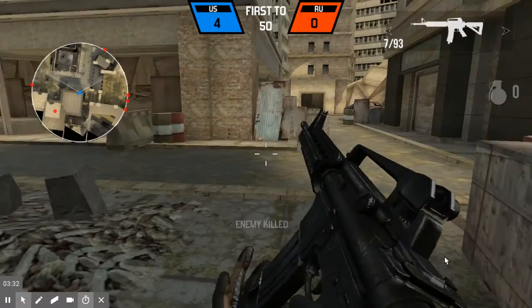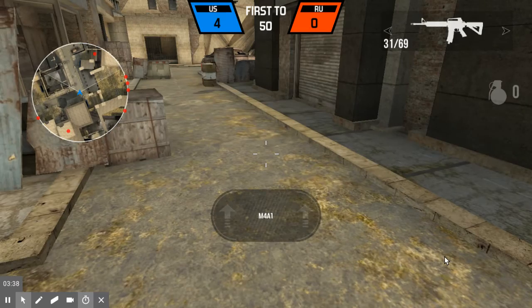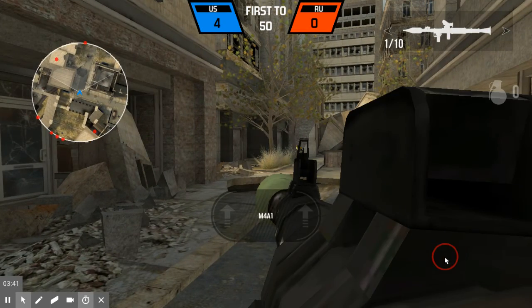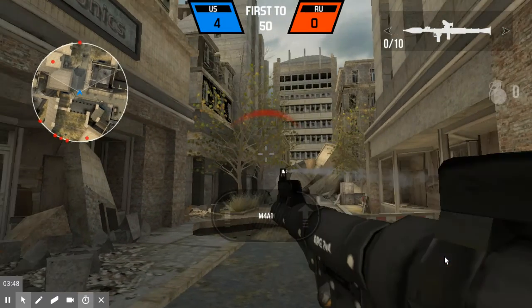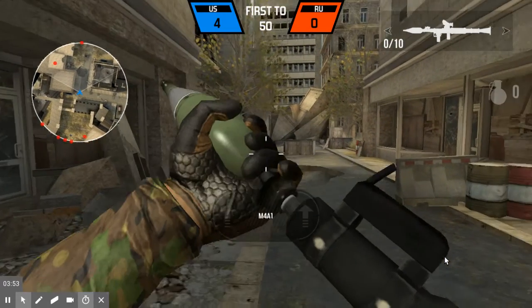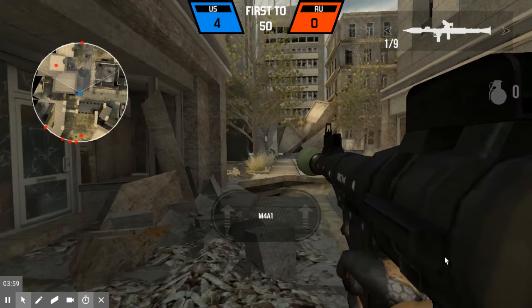If you want to pick up someone else's weapon — like if they're dead on the floor — you go up to it and press E, and you can pick it up. You can only have one primary weapon, not two. You only have a pistol and the gun you start with, or whatever you've changed it to.